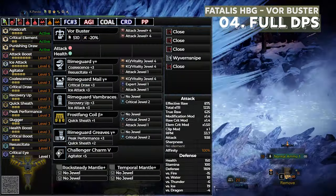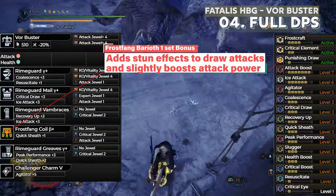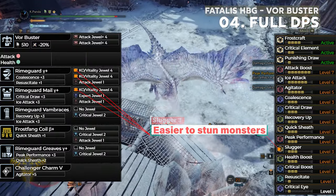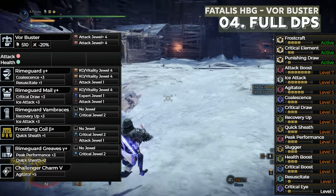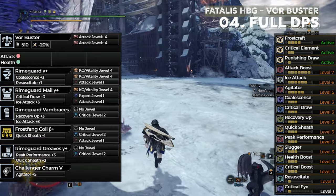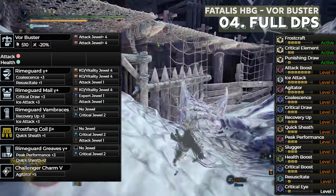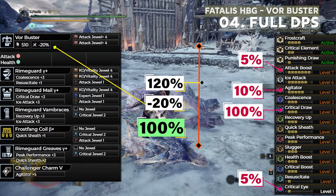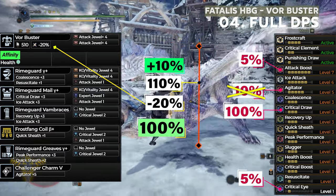The last build uses the Fatalis Heavy Bow Gun with 4-piece Arctempered Valcarna for Frostcraft and 1-piece Frostfang for Punishing Draw, which lets us stun more with clutch attacks. Along with that, we have Slugger 3. Since the Fatalis Heavy Bow Gun has more base damage, it gives us a chance to build for more damage while not needing too many skills. The downside is we can't use the 2-set bonus of Fatalis without losing Frostcraft. Note that Ice Attack 6 came from the Shirt and Glauz, which are a totally useless skill in this build. This build has 100% affinity when Agitator is active, and you could replace the Attack Augment with Affinity Augment to get 100% affinity without Agitator. In short, this is the highest EFR build but with fewer utility skills.